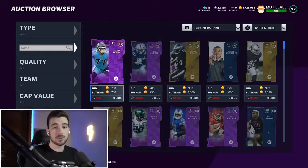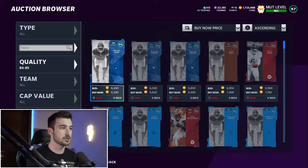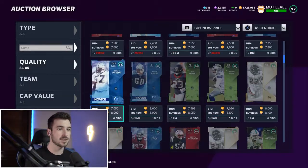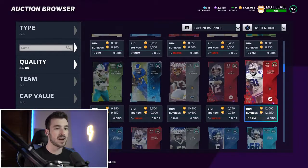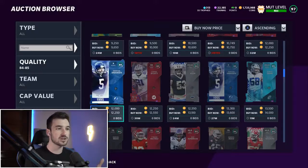The free agency promo put some new sets into the game, and when there's new sets, people do dumb things — they buy cards for way too expensive. So we're going to exploit that and make some coins off of it. The first thing you want to do when you log in is go check the price of 85 overalls. Sort by quality 84 to 85, scroll down until you see some 85s on the block. The cheapest 85 is going for around 12,350 — other 85s going for around 12,500.